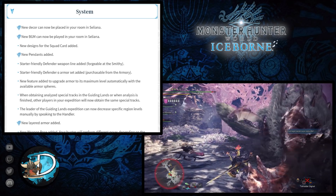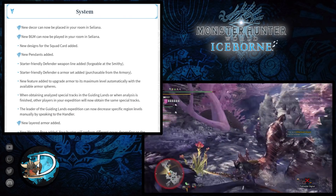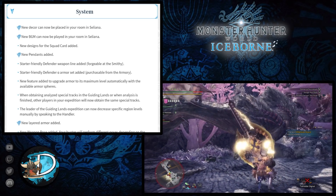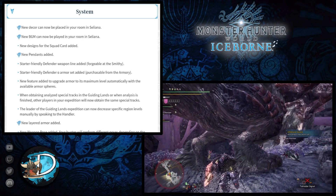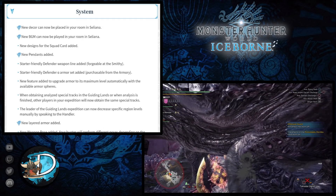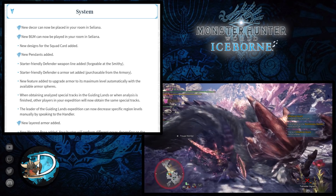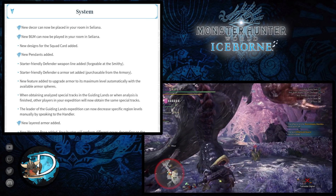When obtaining or finishing the analysis of special tracks in the Guiding Lands, other players in the expedition will now obtain the same special tracks, allowing multiple players to gain more lore overall. Also, the leader of a Guiding Lands expedition can now decrease specific region levels manually by speaking to the Handler, and they've added many more new layered armors for players to craft.